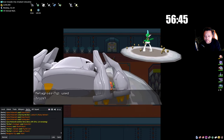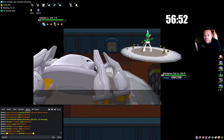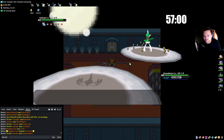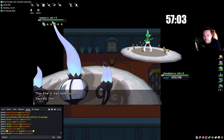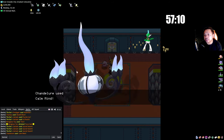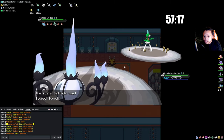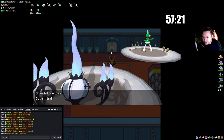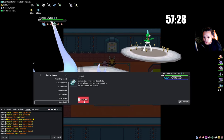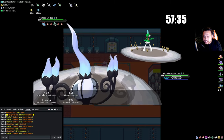Chandelure is something they rarely switch out against, so we can set up Calm Mind. I go to +4 and use the X Speed. Lance — I'm not sure if he has anything that outspeeds me. +3 is probably enough but I just like to go to +4. From this I already know we're not going to beat Kanto within the time limit.